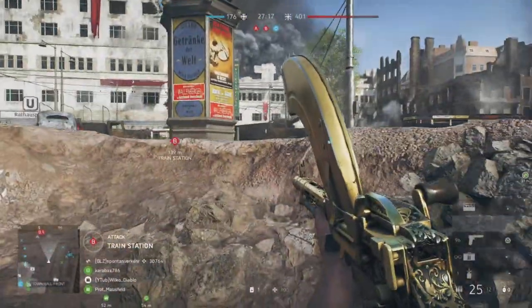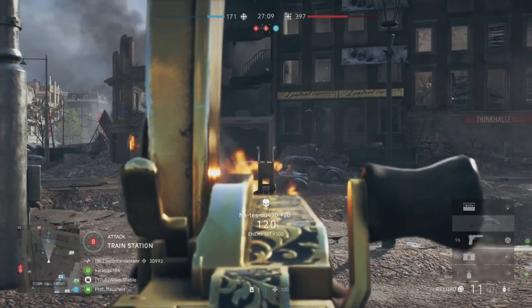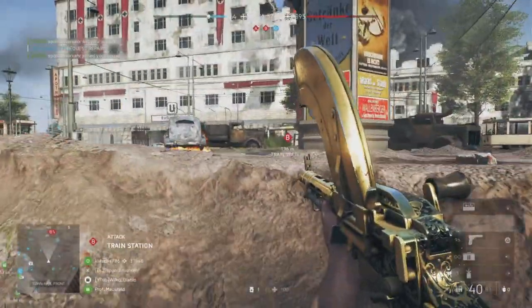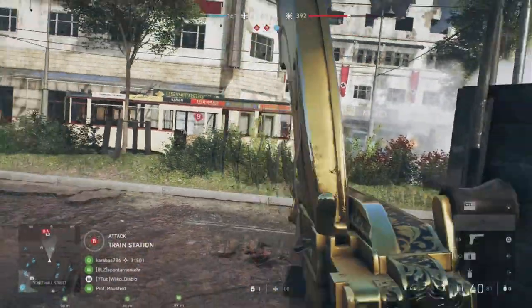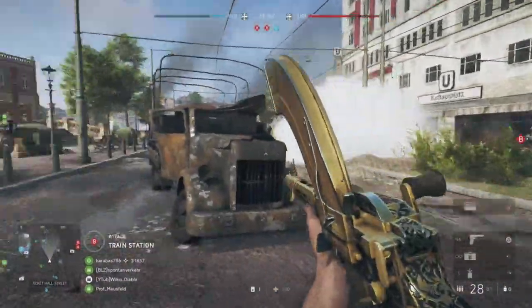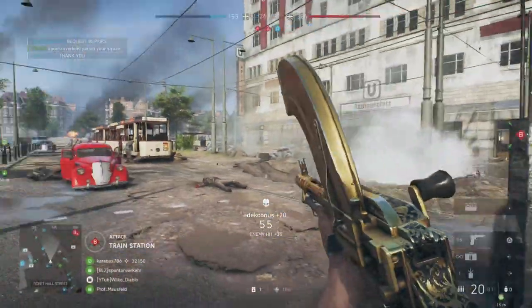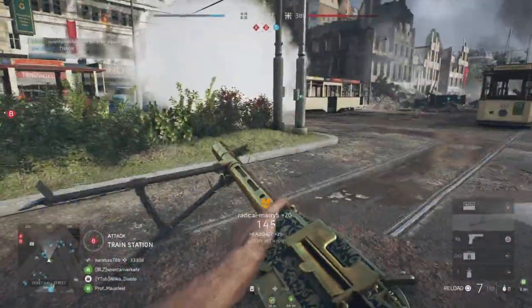I dropped back further because the enemies pushed in more — I couldn't hold my position with a gun that's not good in close quarters against four or five enemies pushing through at once. The only option was to move to my gun's effective range of medium to long range, where the enemies' SMGs and close-range weapons lose their effectiveness. That way, any gunfight I get into, the chances are I'm going to win it because I'm playing a high-accuracy gun at the ranges it was designed for.